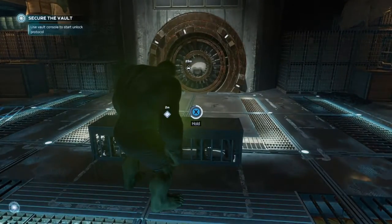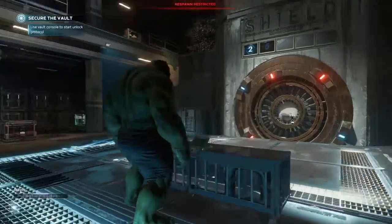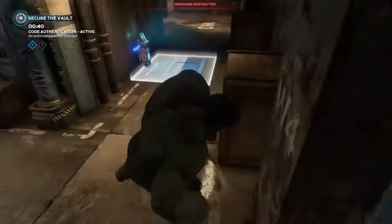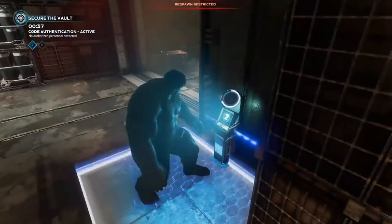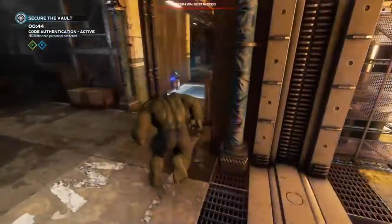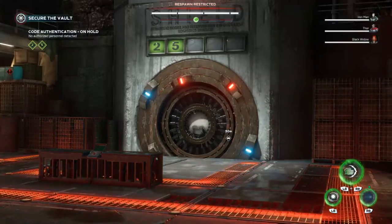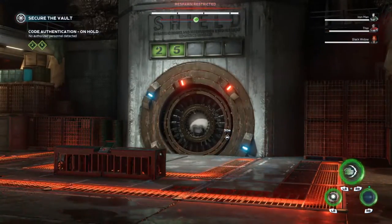Vault systems initiating, please stand by. The vault remains intact — complete code verification to unlock the contents. The codes are two and five. We find five on one panel and two on another and verify both. Second code verification — entry verified, sequence verified. Now we need to tick down the middle panel and kill the enemies that come at us.